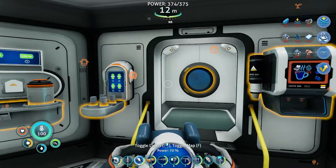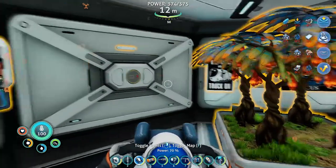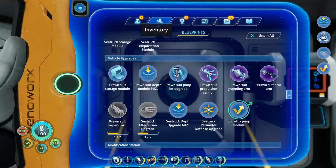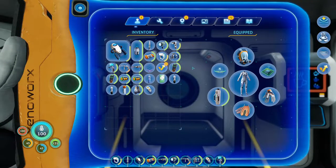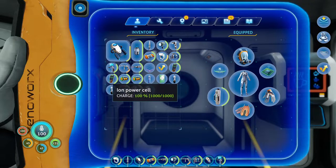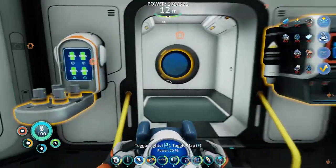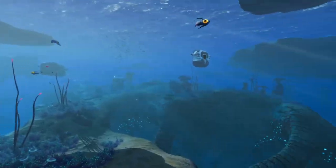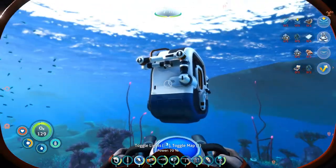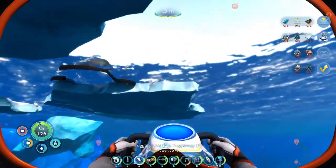Hello everyone and welcome back to Somatica Velociru. I'm Ran Yakumo, Doug is here to watch me as usual. In between episodes I crafted a few things including the Snow Fox jump module, some ion power source and batteries. I also crafted two modules for the Citrog. I haven't actually equipped that one yet but it should be fine.